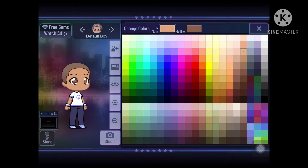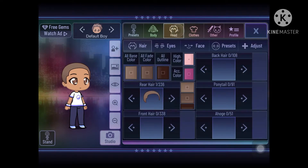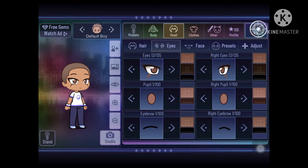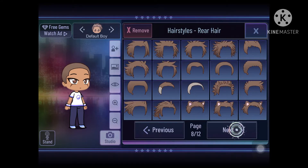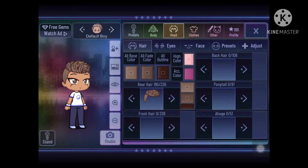Now we're gonna change the skin color. Now the eyes — make sure there's a scar. I mean, you can choose any eyes you want actually. You can choose from those three here; that's what I always pick.